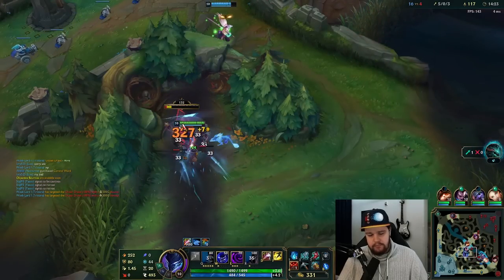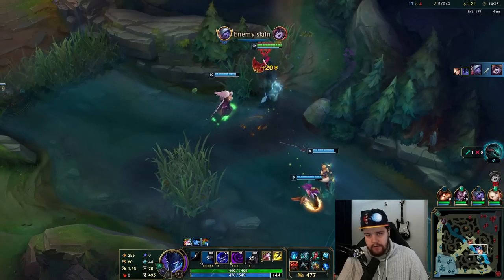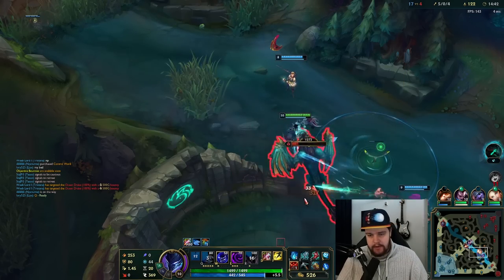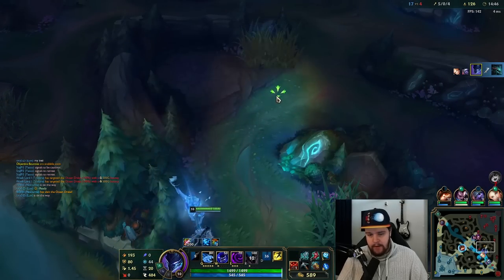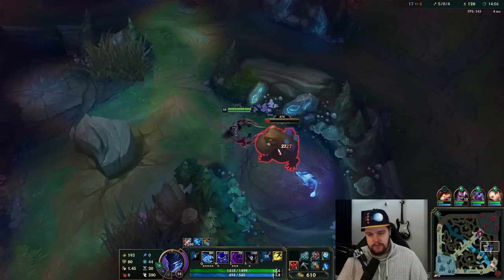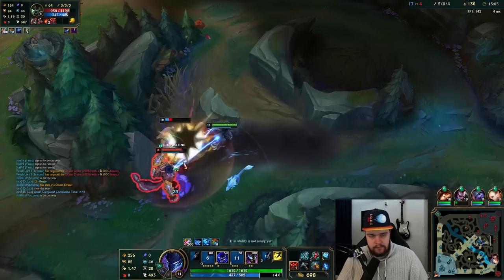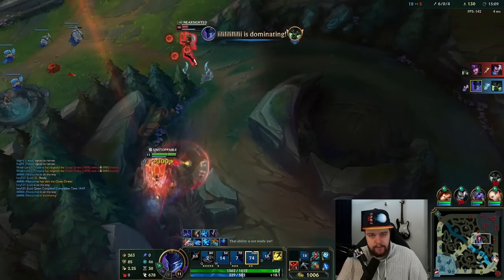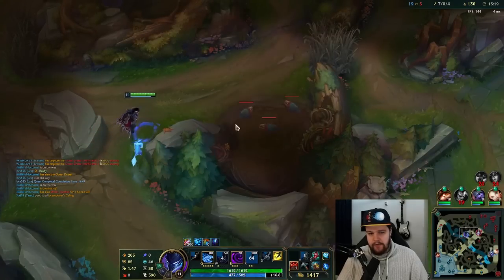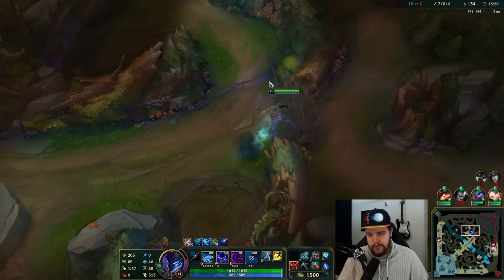Build-wise, we're looking for Blade of the Ruined King first — this is an insanely good item to pick up first. Let me get this assist. Now we go for dragon. We've scaled up enough to prioritize dragon, and then we look to pressure Warwick for every single camp he has because we're stronger by a good margin — almost three levels. Make sure he's feared, then we ult the Syndra as well. If you get the fear on the Warwick, he won't be able to hit you back, and if you have enough damage you'll kill him before he can regenerate his HP.